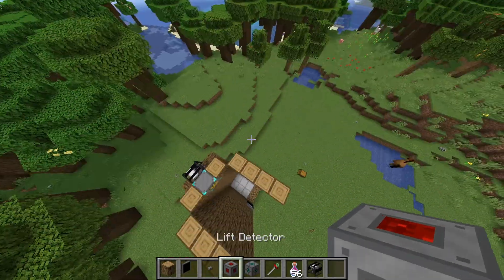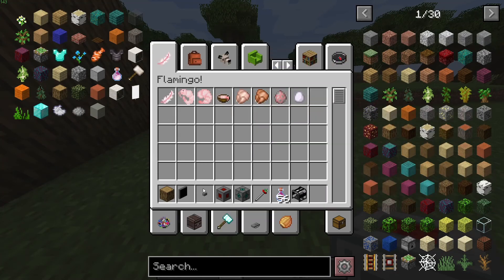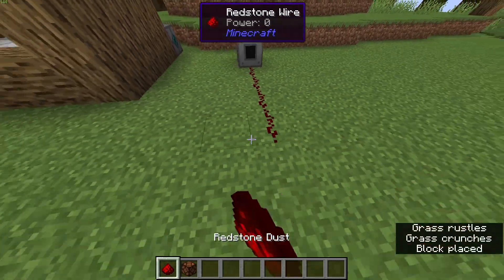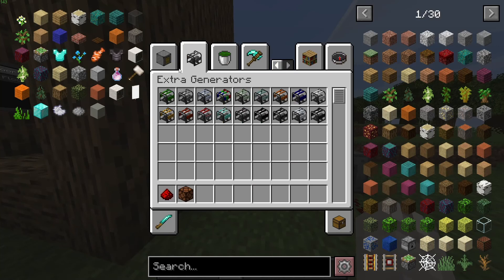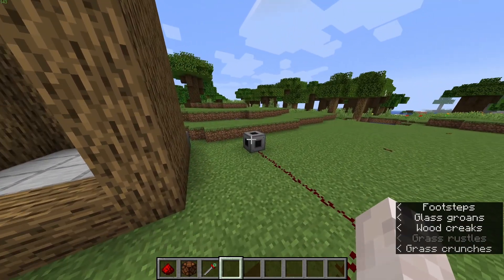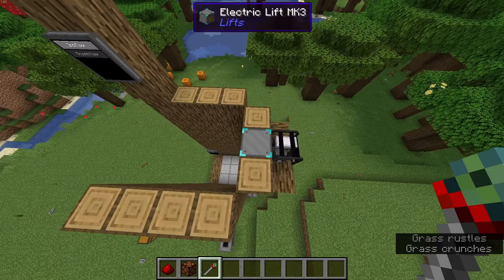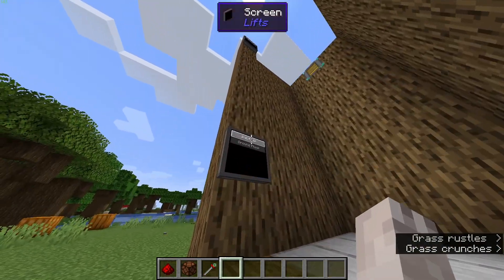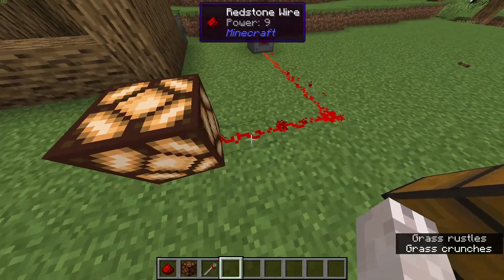The next thing we have is the lift detector. What this does is emit a strength-15 redstone pulse. Let's clear this off, grab some redstone, get a lamp — we're going to put a lamp right there. We also need to link this up to the lift we want it to respond to. So if I wanted the lift detector to emit a redstone signal when the lift is up there, I'll shift right-click the lift detector then right-click the lift. Now if it goes to the second floor, it's going to emit a 15-strength redstone signal — similar to a repeater, if you're not very familiar with redstone.